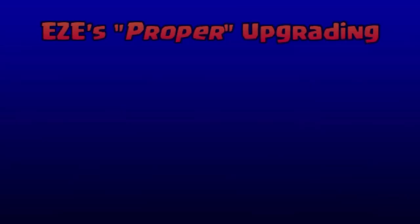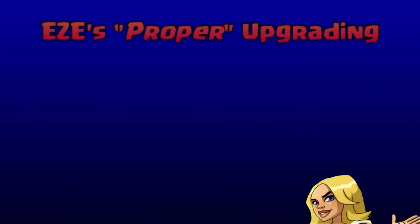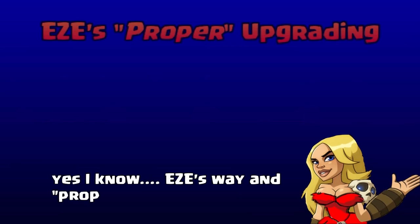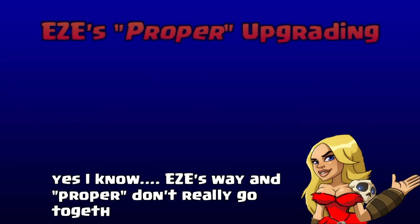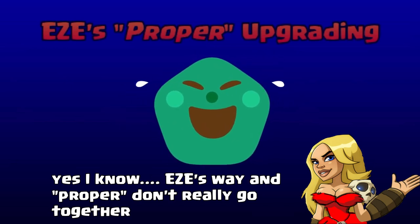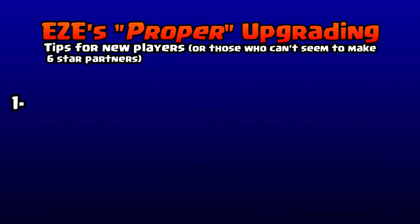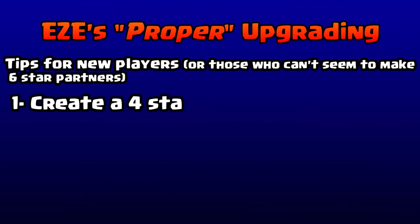What's up everybody, this is Easy Street Gaming bringing you another partner guide — how to upgrade your partners properly, how to make a six-star. This is a remake of an earlier version, kind of complicated but kind of simple at the same time. I see a lot of people making a lot of mistakes though.